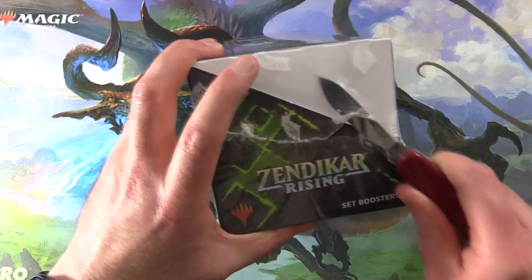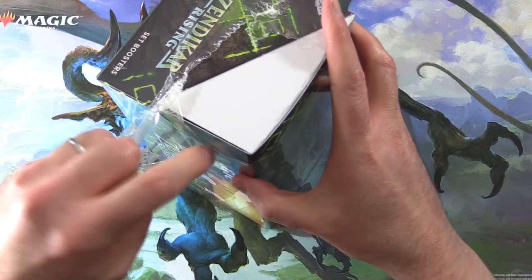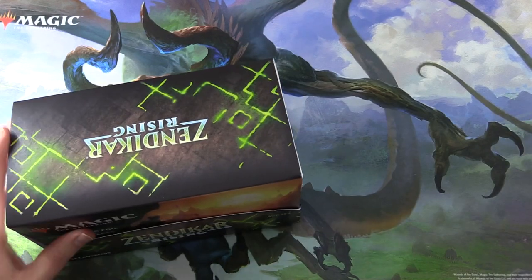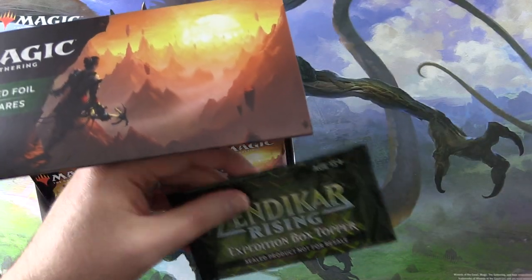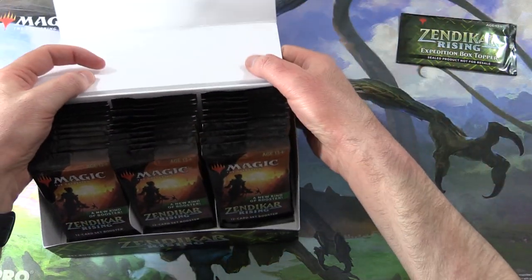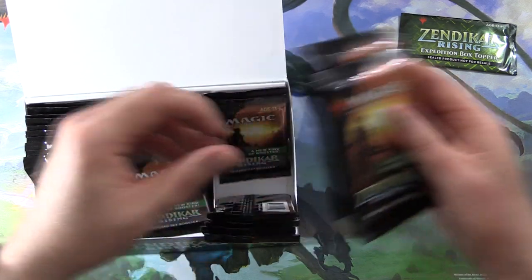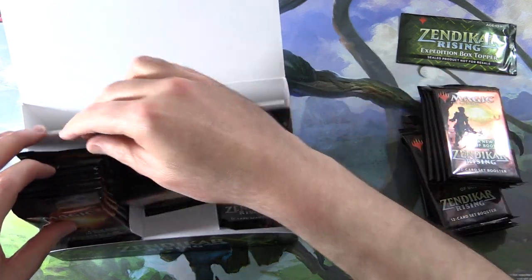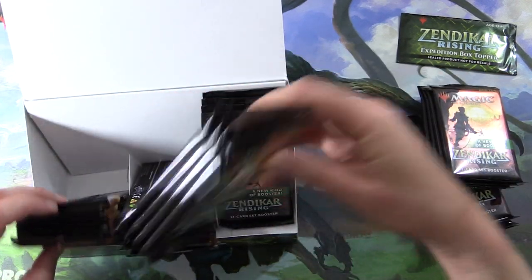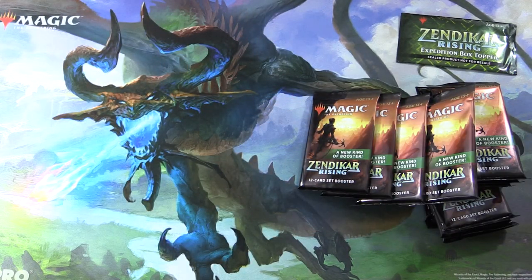We'll be opening these today for the patrons, and we'll also be taking a look at the box topper — hopefully an undamaged one this time. So here is the box topper. We'll set that aside. I'm going to grab 12 packs here — four there, another four, and four from back here. All right, let's set this aside and introduce the patrons.